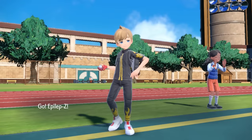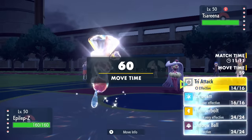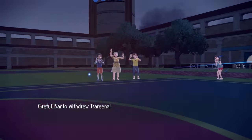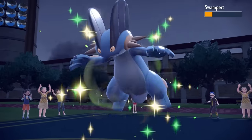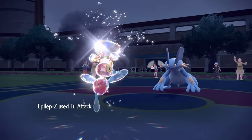I bring in Porygon-Z — it does outspeed me with the plus one after Rapid Spin, but I should be able to take at least one attack, and Tri-Attack just melts everything. They end up switching Farigiraf out — they did what they needed to do in getting rid of the webs — and basically sack off Swampert. Tri-Attack takes care of the Swampert, which is amazing.